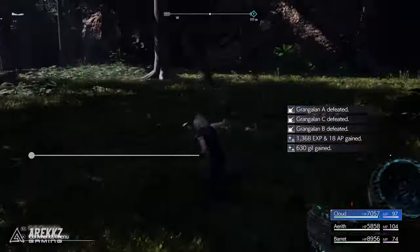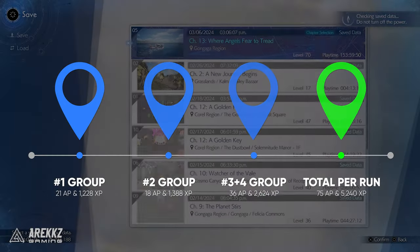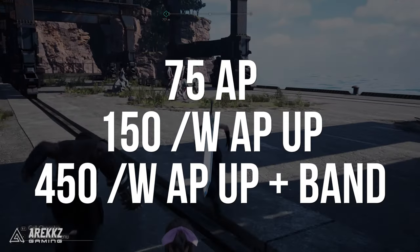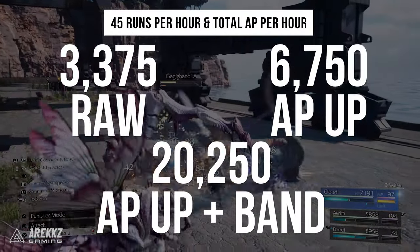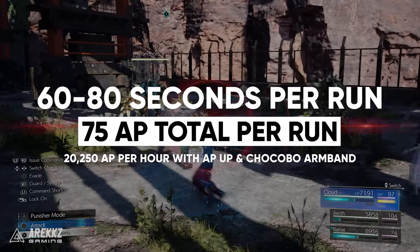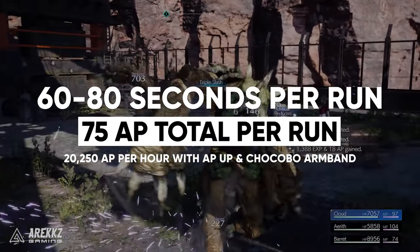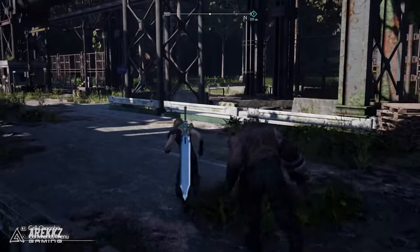I've done the math on this farm and it takes around 60 to 80 seconds to complete one run including the save and load time. Being conservative at 80 seconds per run, you're getting 75 AP per run, which will be doubled to 150 with AP up, or times sixed to 450 per run if you have it on the Chocobo Armband with the AP up. There are 3,600 seconds in an hour and at around 80 seconds per run, that is 45 runs per hour. At 75 AP per run that's 3,375 AP per hour not including multipliers. If we include the times 6 AP to power level 1 materia, that's 20,250 AP per hour — and that isn't including the fact that all of this AP is applied to all of your characters' materia, exponentially increasing how much you're getting over this time period.